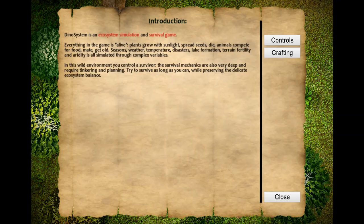Press tab to learn the game basics. Dino System is an ecosystem simulation and survival game. Everything in the game is alive. Plants grow with sunlight, spread seeds, die. Animals compete for food, mate, get old. Seasons, weather, temperature, disasters, lake formation, terrain fertility and aridity are all simulated through complex variables. In this wild environment you control a survivor. The survival mechanics are also very deep and require tinkering and planning. Try to survive as long as you can while preserving the delicate ecosystem balance.